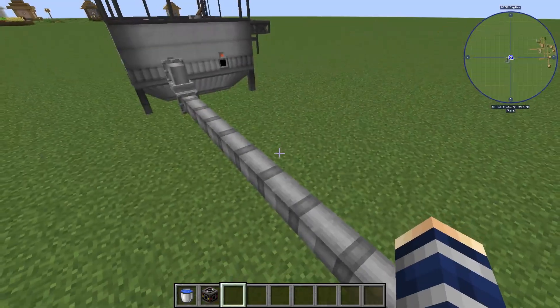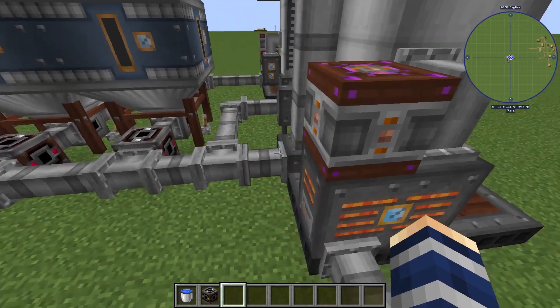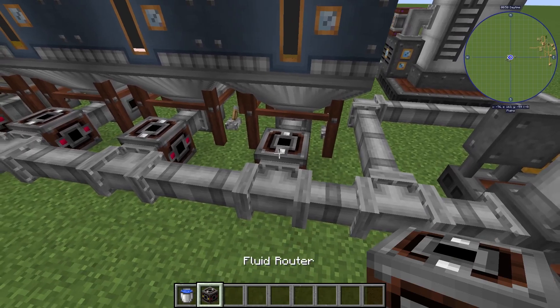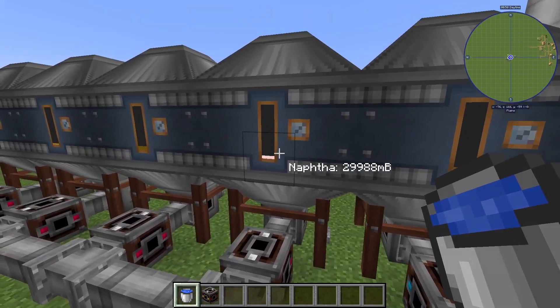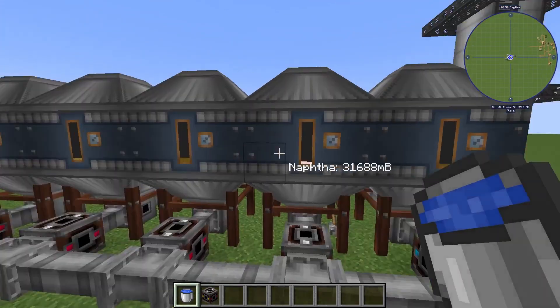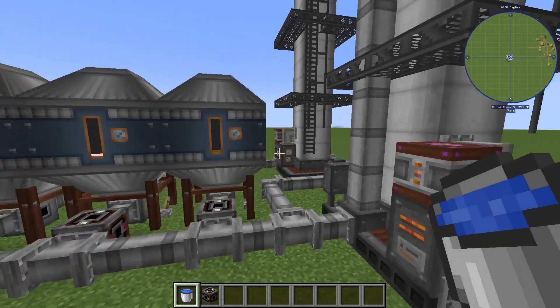Right now we've got crude oil being pumped into our distillation tower. Its byproducts are automatically coming out of this pipe right here. We've got the fluid routers making sure that we only get kerosene in this tank, naphtha, sulfurized diesel, and lubricant. Those are the four base products you get from distilling or heating up crude oil.